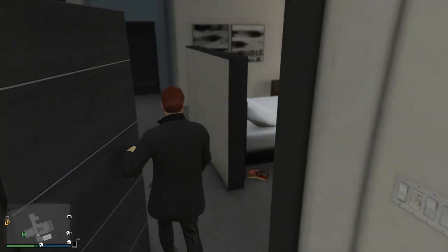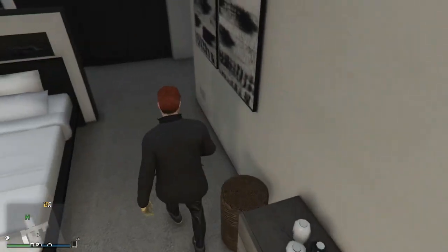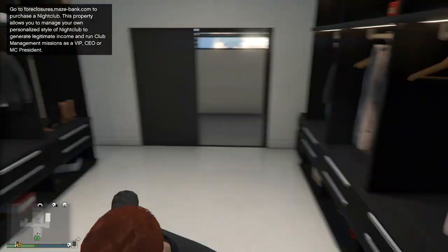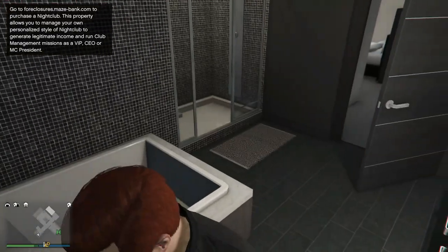Here is a door, my bed, and the balcony. There is a heater or something, some decoratives, my changing room, and a big painting. Moving to this door — here is my bathroom with a shower.